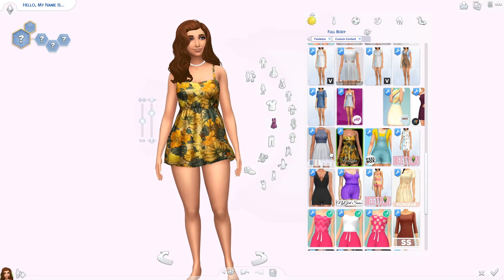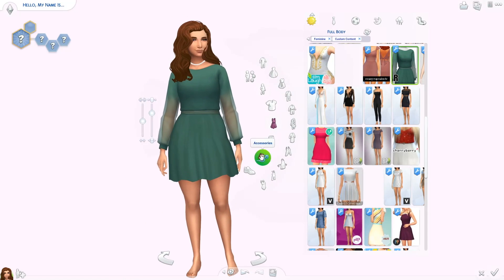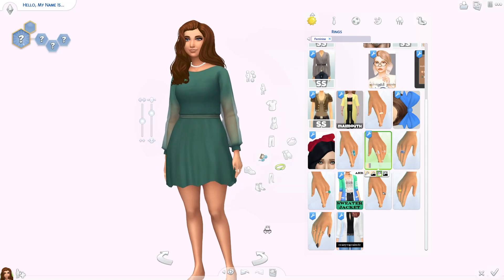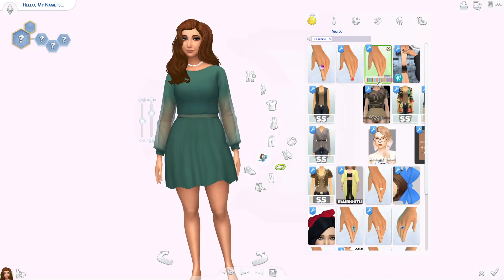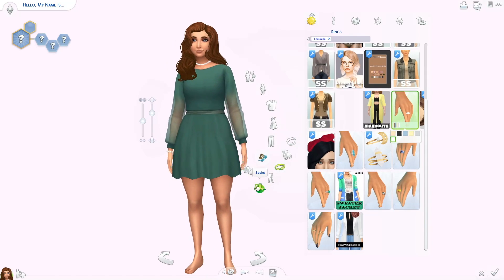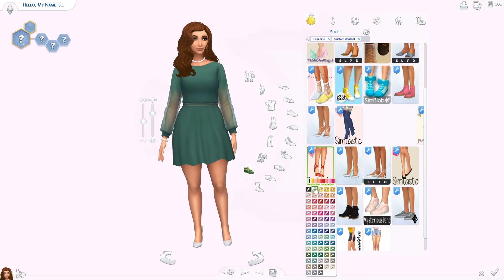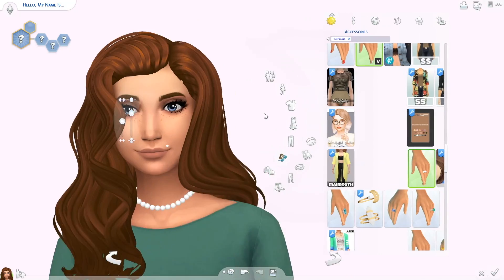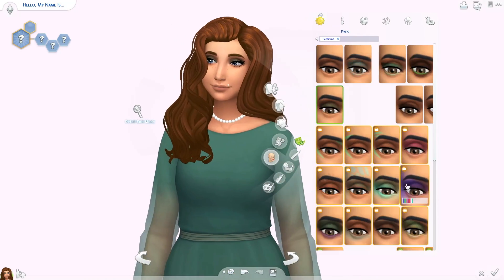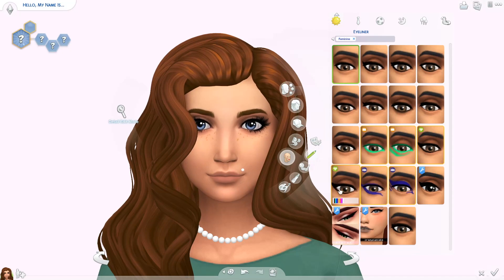This dress is super elegant. I love this green color — it's a very earthy, dark green. I gave her some pearl jewelry: a necklace and a bracelet, plus some white rings and green nail polish. The hair is super elegant and gorgeous — I love it in the brown color. When I put it on her, I just gasped; she looks so good. She also has a cute little pearl piercing. I changed her eyeliner a bit and she has dark brown eyeshadow and some white heels.